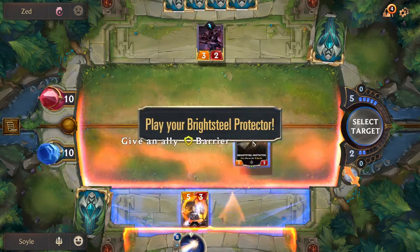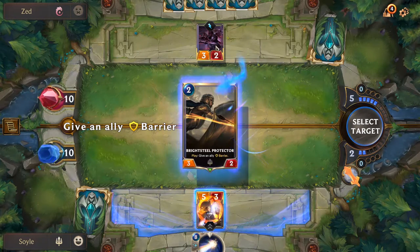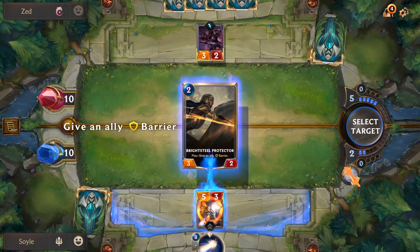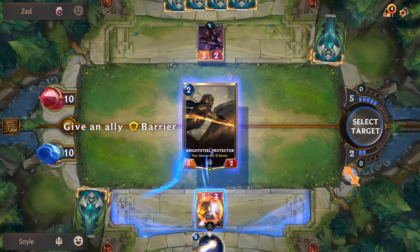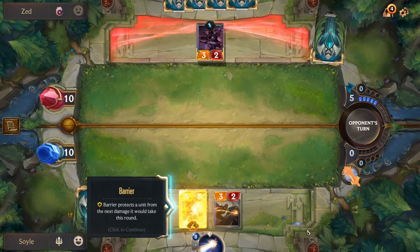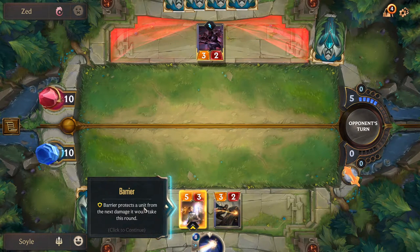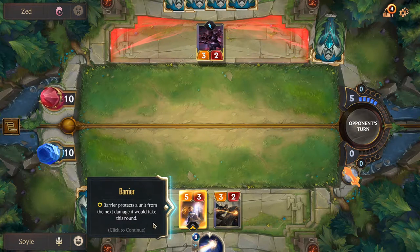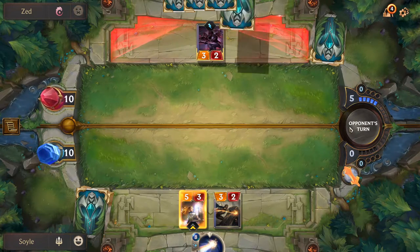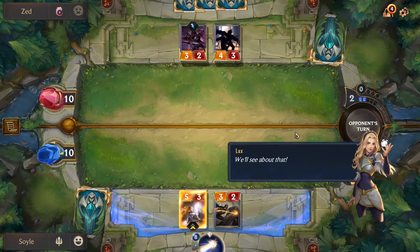We're going to play the Brightsteel Protector. Now we have a blue targeting line that follows our cursor — we can target an ally with it, since it gives an ally Barrier. We hover over Lux and left-click to target her. She's now getting the Barrier — Barrier protects the unit from the next damage it would take this round. She's safe.